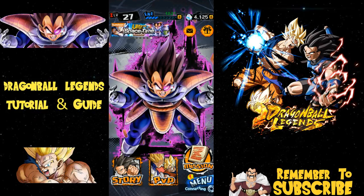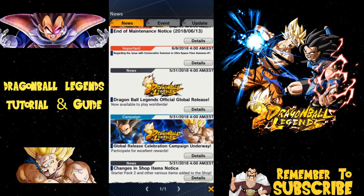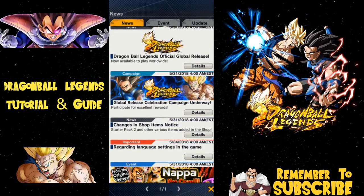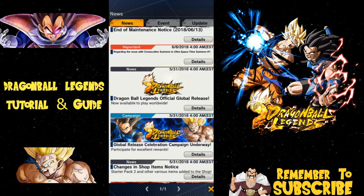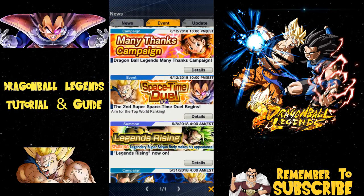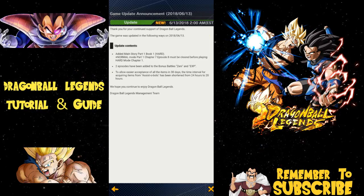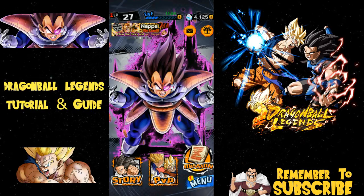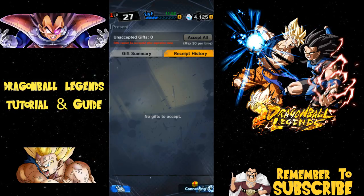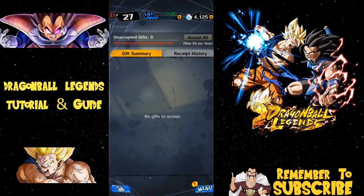You have your in-game mail, which is essentially your news — a little mail icon showing everything that's happened in game, what's available. Please actually read it; it's a big problem in the Dokkan Battle community that no one reads the news. You have news, events, and updates with full details right here. You also have a gift box with gift summary, gift receipt history, apology crystals, and pre-registration rewards — pretty much anything you get gifted will be here.